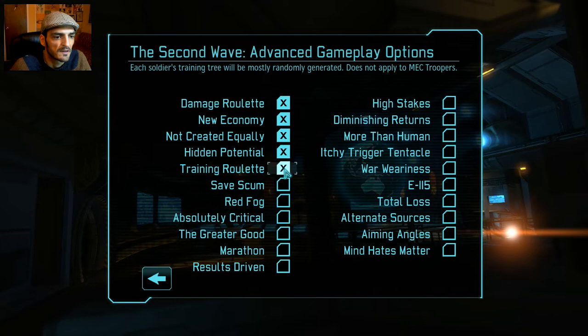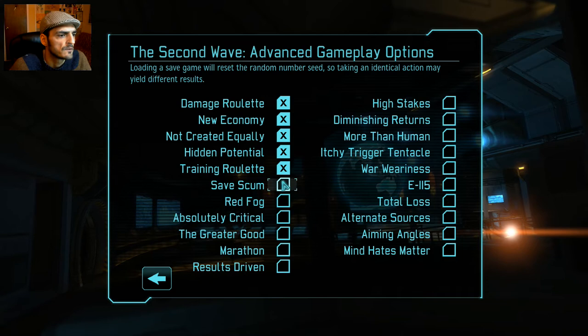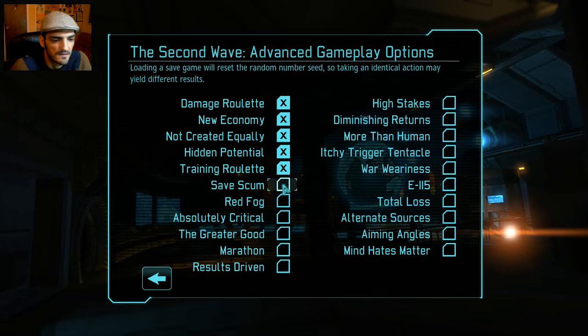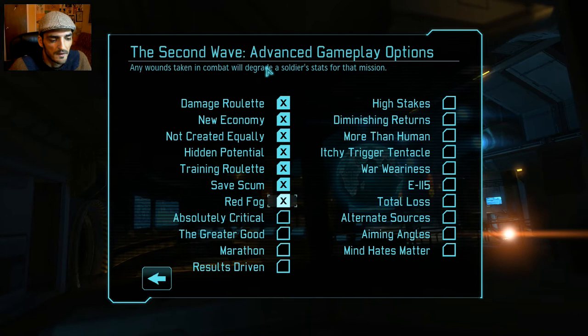Training Roulette gives classes abilities from different classes, making really interesting soldiers. Save Scum resets the random number seed on loading, but since we're on Ironman we can't load saves anyway, so it's kind of useless — but we'll click it anyway. Red Fog is one of the worst options: once a soldier is hit, it degrades their aim and will, making it really hard.